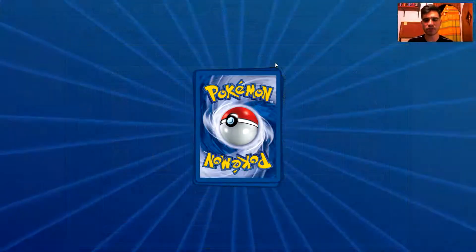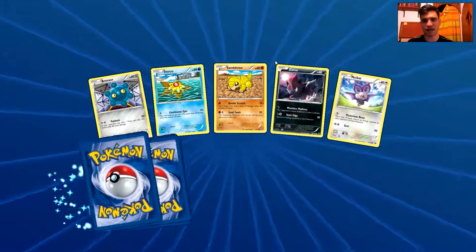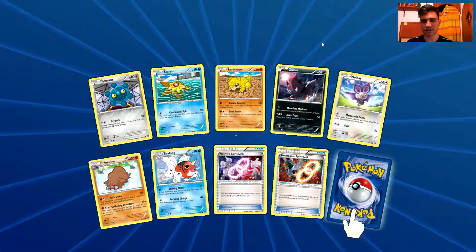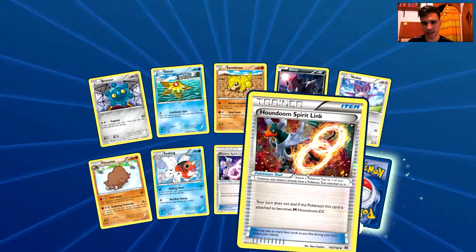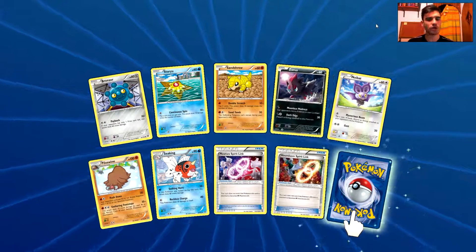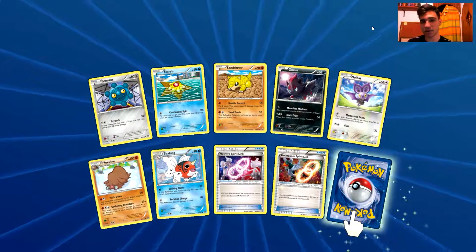Pyroar was an awesome, powerful card in the beginning of the Flashfire set. Then the Mega Evolutions started coming from everywhere — as you can see, Mawile Spirit Link, Houndoom Spirit Link — so many Mega Evolutions, so Pyroar is not so powerful anymore with all those Mega Evolutions.